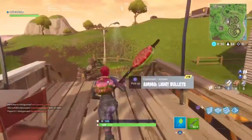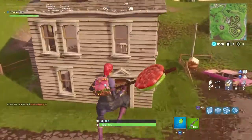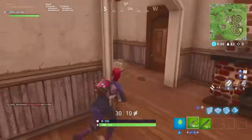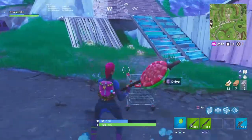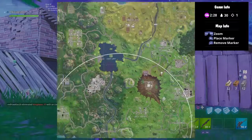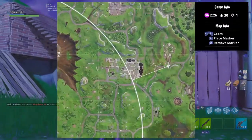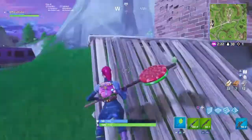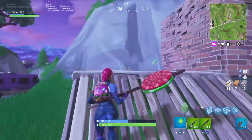I'll show you guys in a second what I mean about that. If you guys enjoy this video, leave a like and comment down below if you guys did get this glitch to work for you. After you guys get your shopping cart, head to a mountain — you guys can do this at any mountain. I'm gonna head to this mountain over here, and once you get to a mountain you want to build a staircase up.